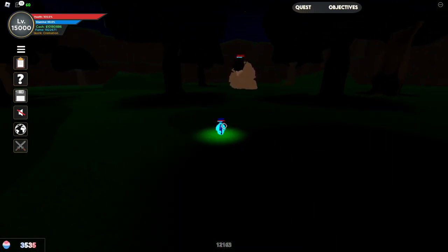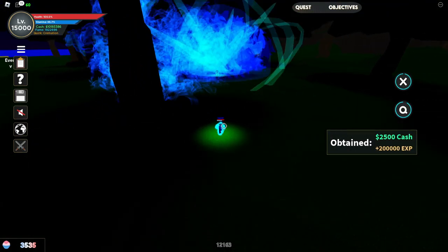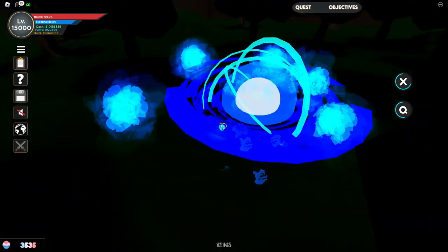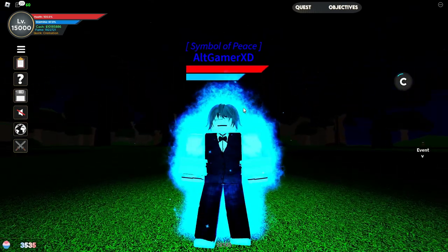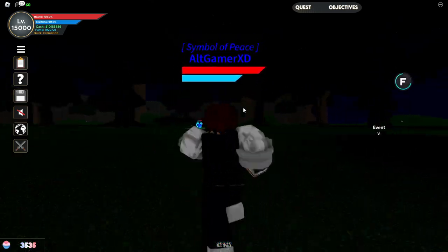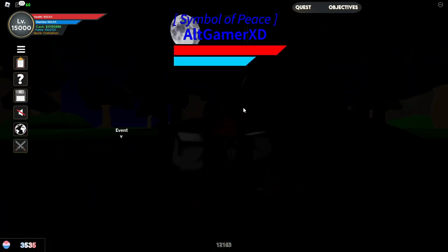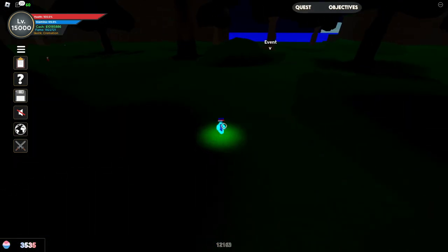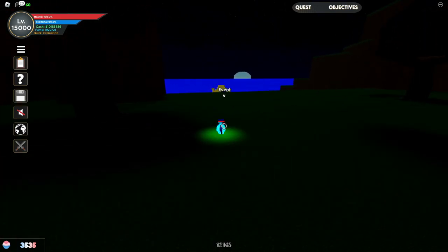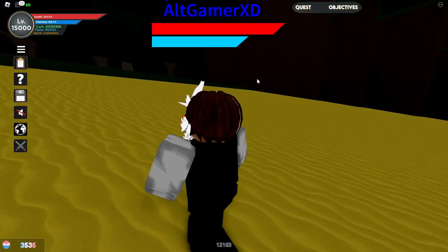That's pretty much all the moves of Cremation. The main reason I love this quirk is the visual effects — it looks amazing. If I use the F skill, I can toggle it: turn it off, turn it on, and it literally makes your character glow in the dark. It looks so amazing. Anyway, we're going to try to fight Mirko with Cremation — look how that glow looks, even though the red and white color looks a bit goofy.